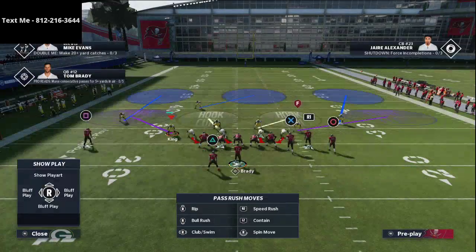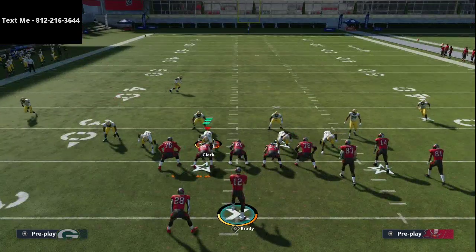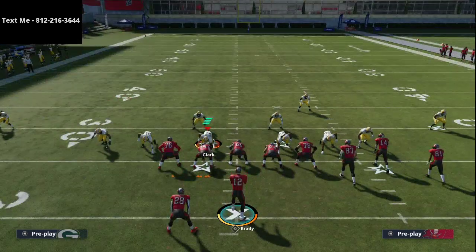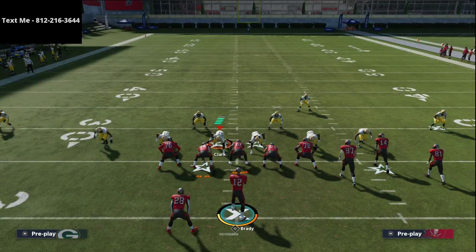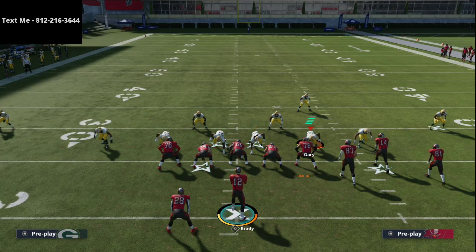The beauty of this defense is that it always allows you to press coverage and show blitz. Press coverage and show blitz is the base look for everything you want to do on the defensive side of the ball. I also like to pinch my defensive line — you don't have to do it every single time, DeCroft doesn't, but there are advantages to doing it. This is the default alignment you're going to get.